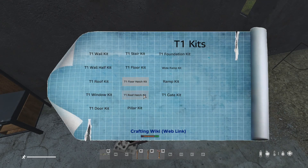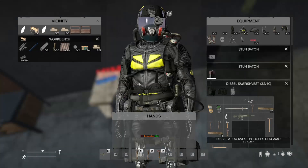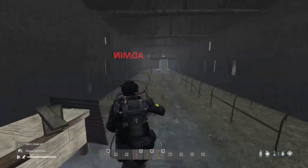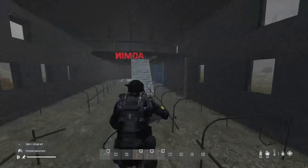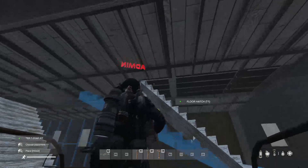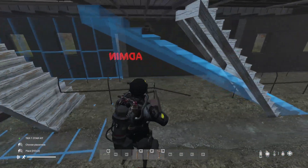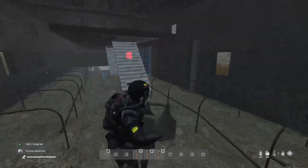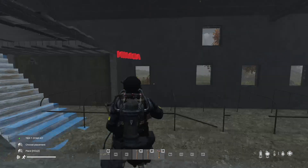Next, press K. There's the pillar — that's kind of decoration. The gate and the door you already know. I'm going to show you the stair kit. This is the one you have to avoid for internal use. Do not connect a ladder or this stair kit with a hatch, because it's really glitchy. You could glitch inside your own base. It's a mess.